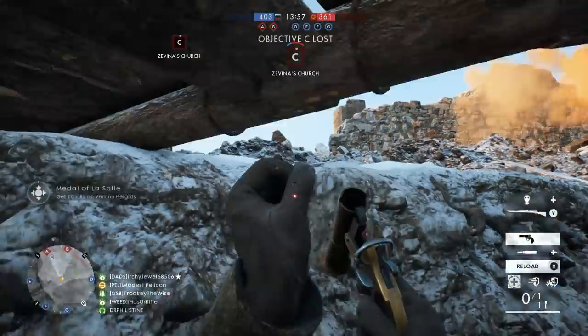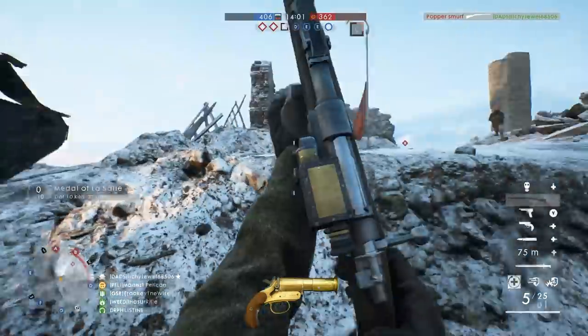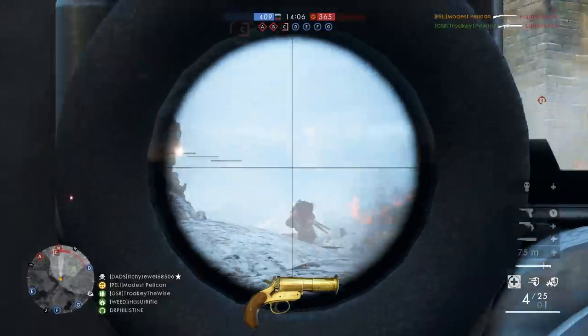First, let's take a look at what the scout class has to offer. The Spotting Flare, which is hands down the most effective gadget for scouts, reveals enemies' locations on the minimap, providing a desirable tactical advantage.